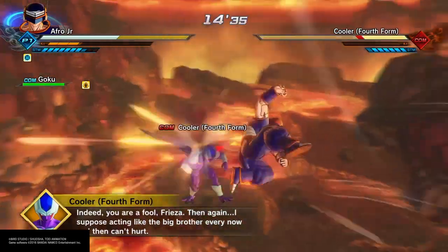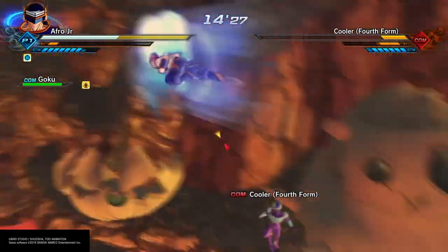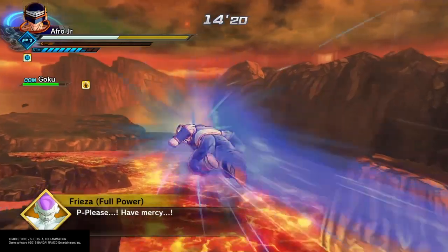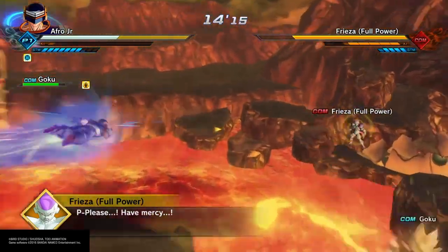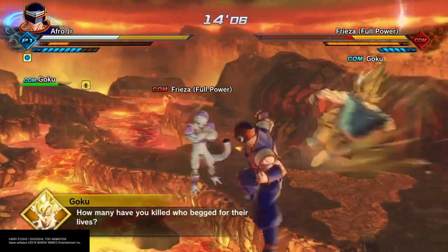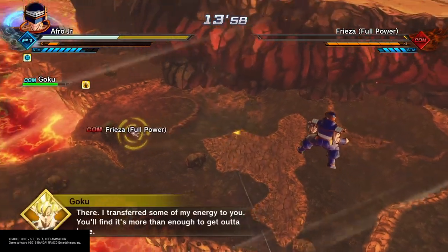Cooler's popped up. We're going to want to focus all our attention on him and beat him down pretty much as quick as we can. I'm going to change Super Godfist to Savage Strike, and I think it's going to look a lot better. We're going to take out Cooler, then go over and knock some more life off of Frieza and help Goku out a bit, and pretty much wait until Cooler comes back in his final form. There's going to be that talking again where they can hurt you but you can't hurt them. I really hope they fix that if Xenoverse 3 comes out — just make it to where they can't hurt us.